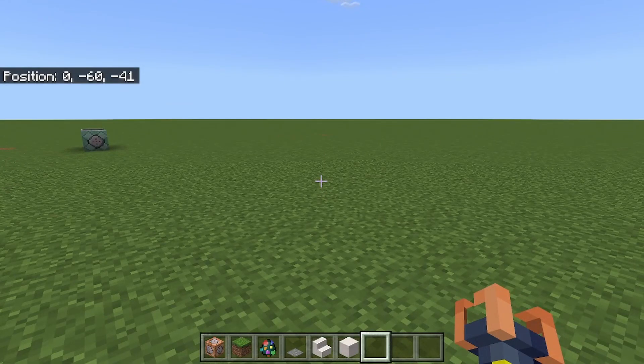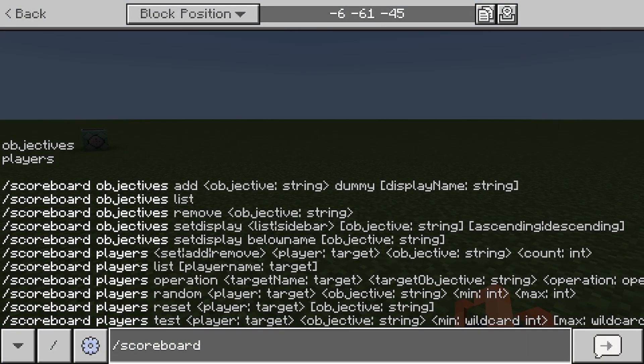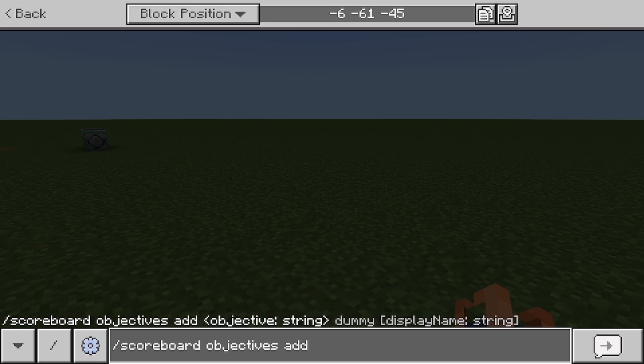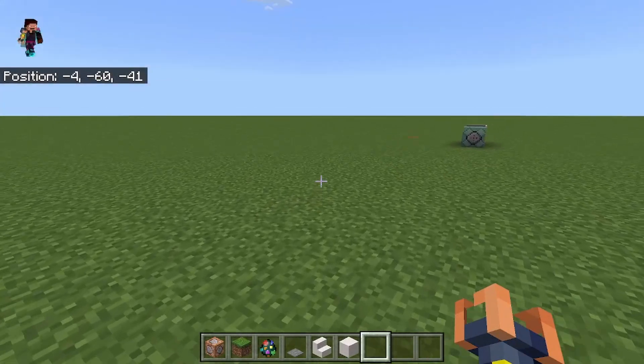The first command is gonna be slash scoreboard objectives add money. You can name this money anything you want, but you gotta name it dummy — that part. So, add a new objective — money successfully added.